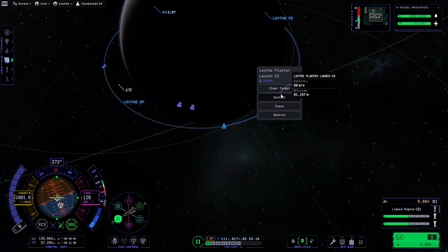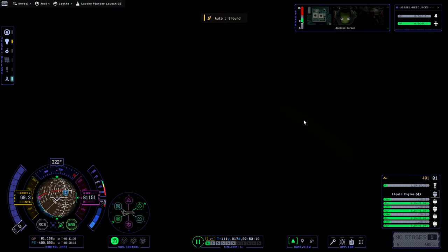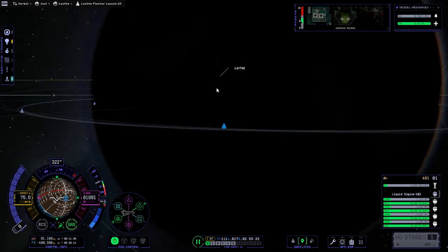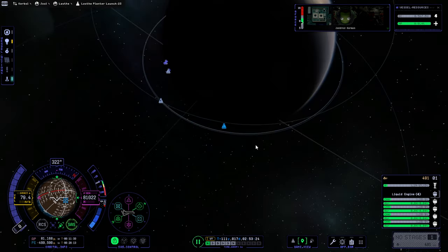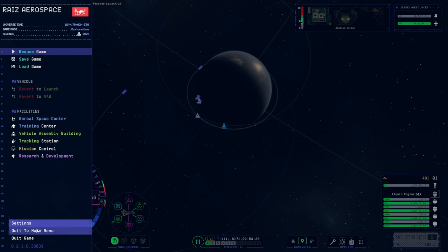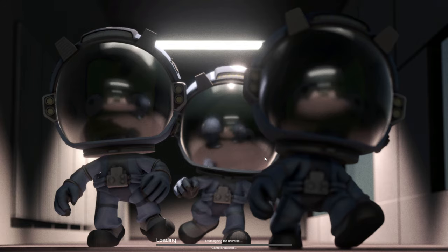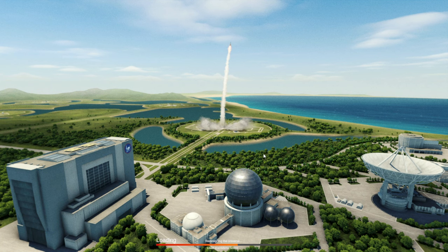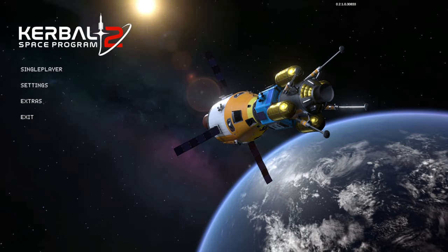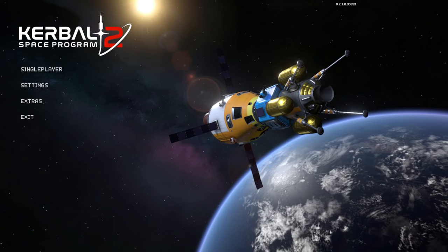Let me go back to it. You have an orbit - it doesn't have an orbit line. It's in that weird landed state? Yes, it's in the weird landed state. Okay, hold on. Save and exit - oh no, it's got the same buggy thing. Why does every spaceplane that comes off the surface of Lathe have to have a bug?